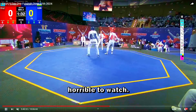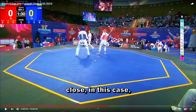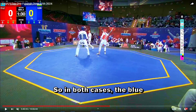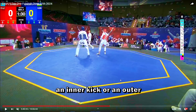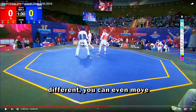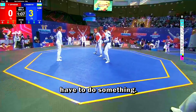In my opinion, this red is not fighting well. We can watch how weak his kicks are — totally horrible to watch. I don't know why he even tried that type of kick; he didn't even lift his leg. In this position, because you are really close, you can easily lift your leg. In both cases, blue can easily hit the red helmet and red can hit the blue helmet with an inner kick, outer kick, roundhouse — or if you want something different, move to the side and hit the back of the opponent.